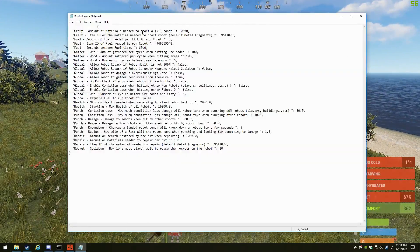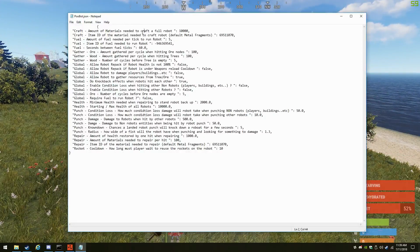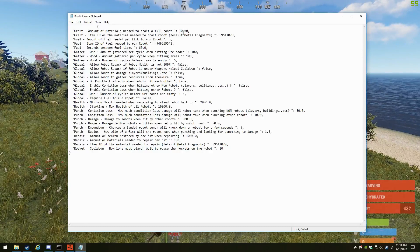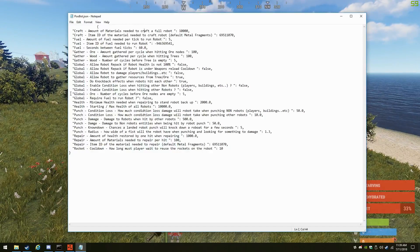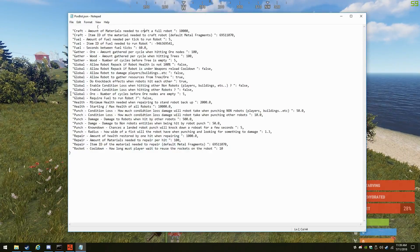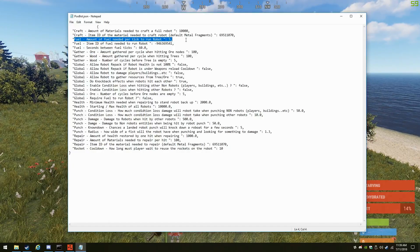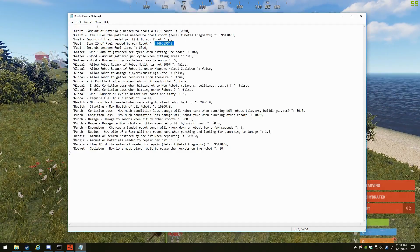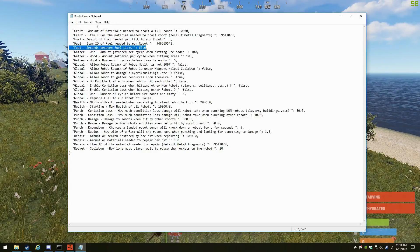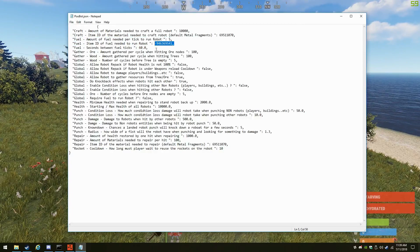You can craft them. By default, the permission is poobot.craft, which allows players or whoever has that permission to craft them. Right now it takes 10,000 high quality metal — you can change that in the config. Fuel by default is not turned on, but you can go ahead and turn that on. This shows you how many low grade fuel it takes per tick — every 60 seconds is one tick, and it takes 5 units of low grade fuel per tick.